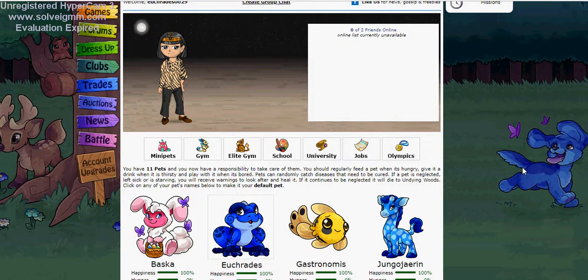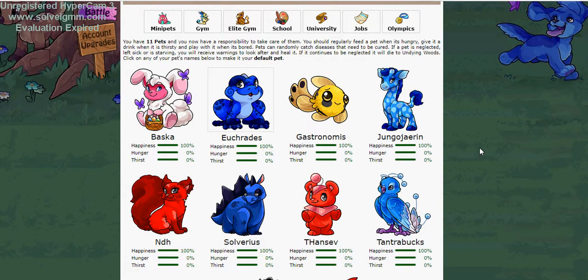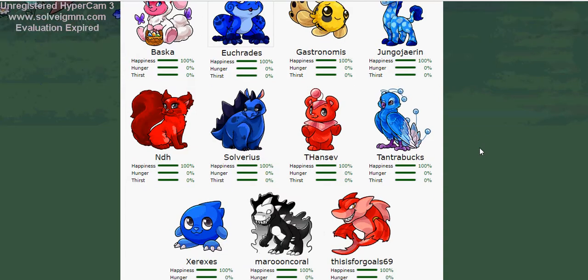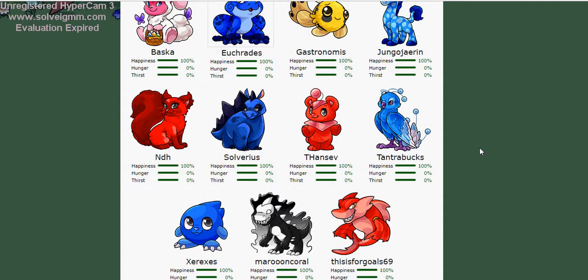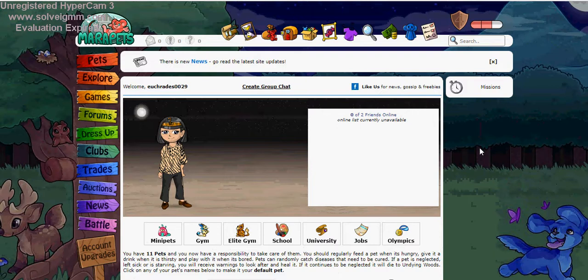This person here is the doll — they call these the dolls. And then down here are actually my pets. I have 11 of them. I actually ended up getting some of them from the MaraPets Pound and a couple of them I made myself. Here are the pets, and what I'm actually going to go ahead and do right now is create a brand new pet.